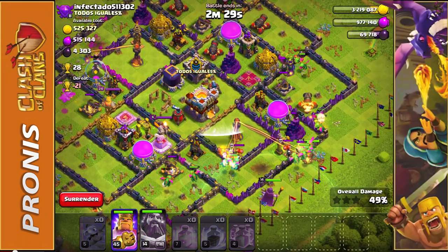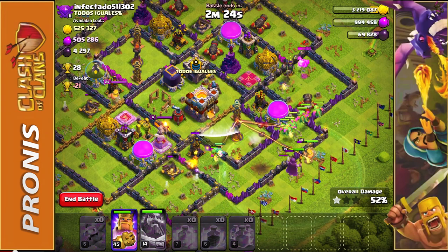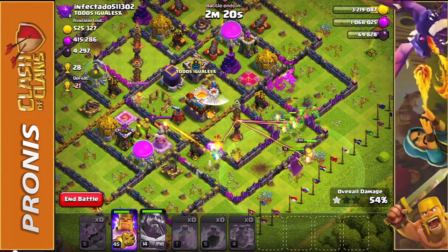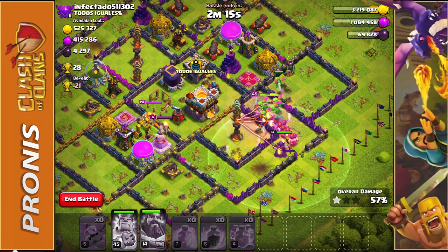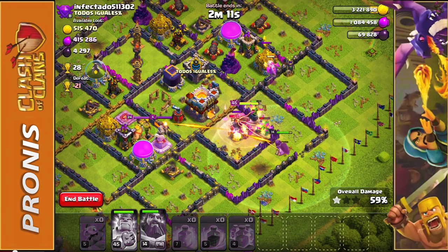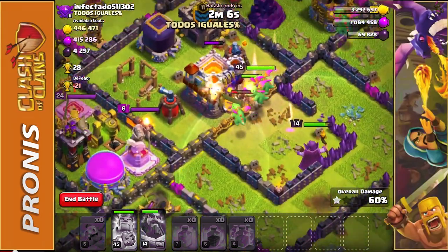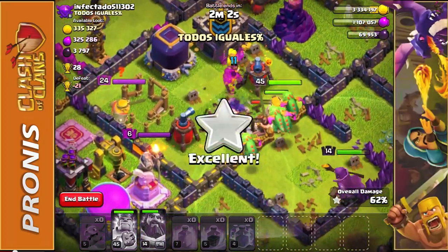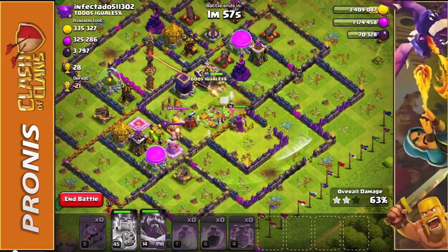We are going to hit 50% — easy peasy lemon squeezy — but we do need to get a little bit more loot for this to be a viable attack. My Barbarian King was being attacked, but now we can Rage him up, use his ability, and get rid of this Inferno Tower. Inferno Tower down! I see a Baby Dragon up here attacking the Gold Storage, and they're all about to take out the Town Hall — easy peasy. This is a pretty easy base to at least get a one star on.